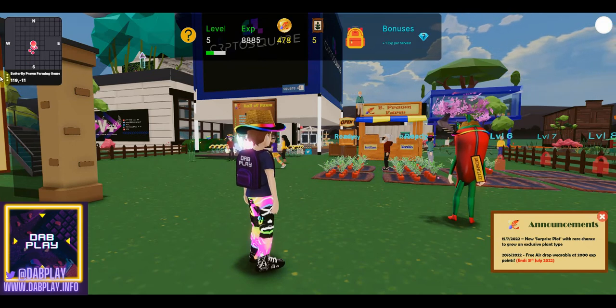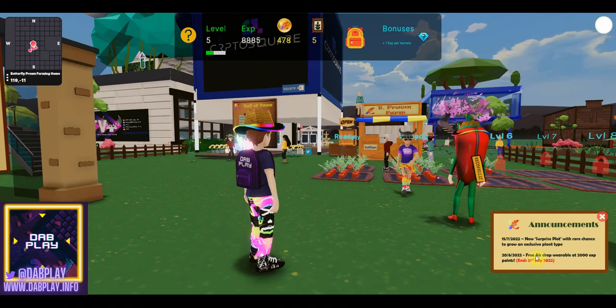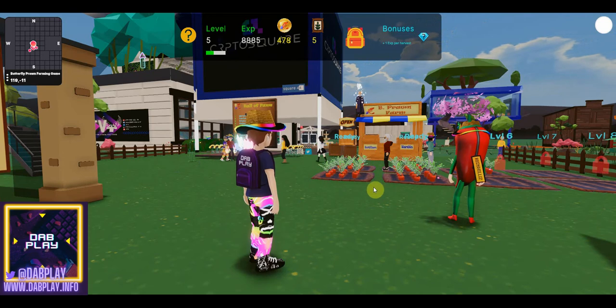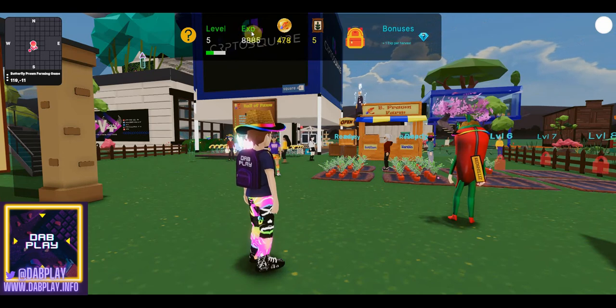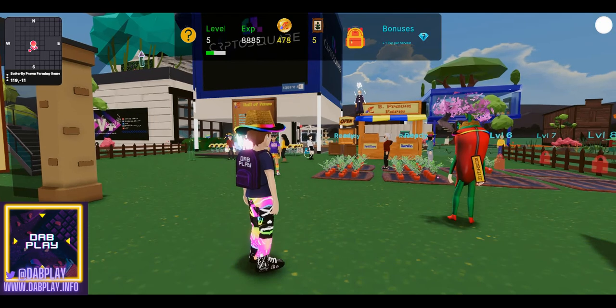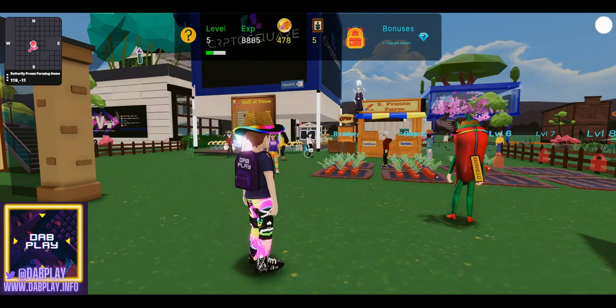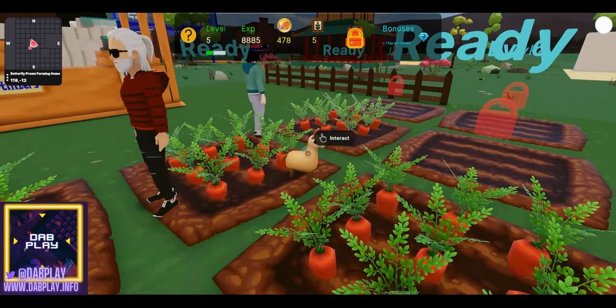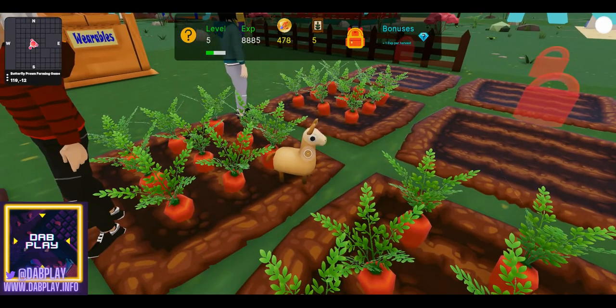When you come over to this scene at 119, 11, you'll notice on the announcements that pop up there's a free airdrop wearable at 2,000 experience points. What we'll do is quickly talk through what you're going to be doing. It's really simple — we've got 8,885 for level 5, and we got this really quickly, probably within a couple of days playing for maybe half an hour. When you come over here, you'll see these animals that appear, and we'll capture one now to get the extra experience.